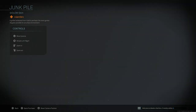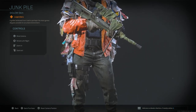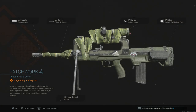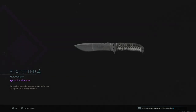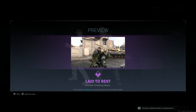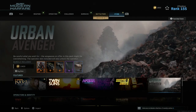Urban Avenger — we've seen this before, I believe it was a Season 2 bundle, but it's actually pretty cool. It's basically a ghillie suit made out of pure junk. Then we have a FAMAS here called Patchwork — just make sure you're pausing the video if you're interested in any of these. And we have a Box Cutter knife.